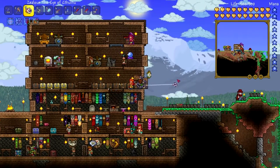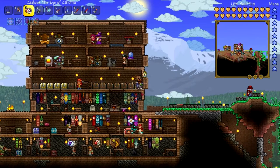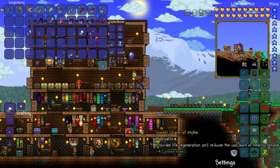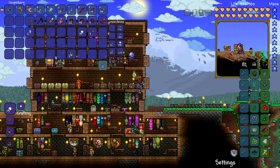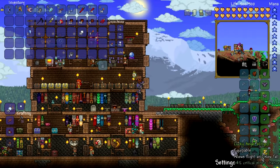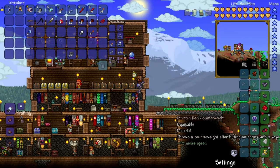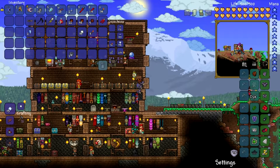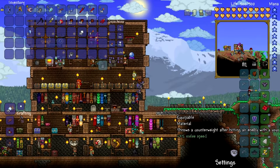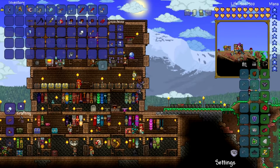Like, apparently this yo-yo I have right here is like one of the best weapons in the game. Out of the best armor in the game, pretty much most of the stuff I have is like maxed out gear. So I started looking at what else I could combine to get better. I found you could actually make a yo-yo bag which combines the yo-yo glove, the counterweight, and also white string, which I'm gonna make in a second. It's really easy to make though.